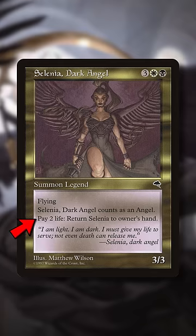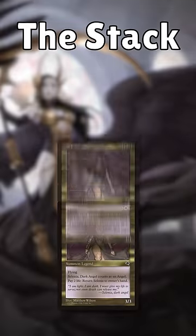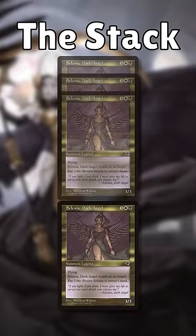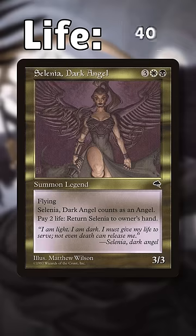You can pay 2 life to return her to your hand. Since this ability is instant, the cost is paying 2 life, and she only returns to your hand once the ability resolves. You can hold priority while the first activation is on the stack to activate her again as many times as you'd like, dropping your life total either to 1 or 2 before letting her ability resolve and bouncing her.